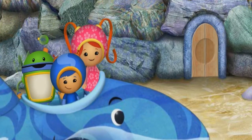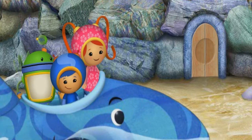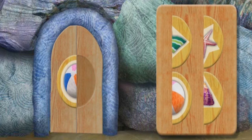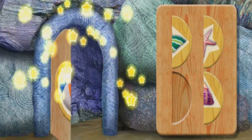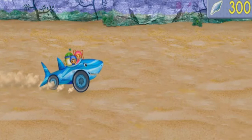Blinking boulders! That big rocky jetty is blocking our way. There's a locked door leading to a tunnel! Let's unlock that door! We have to find the other half of the shape and put it into place. When you see the missing half, click on it. Great job! You completed the beach ball! Look — the door is opening! Here we go! Team Umizoomi, it's time for action!